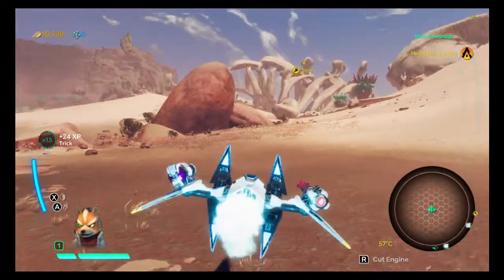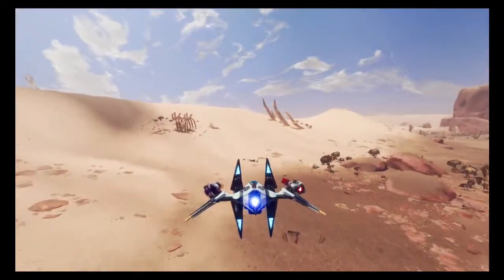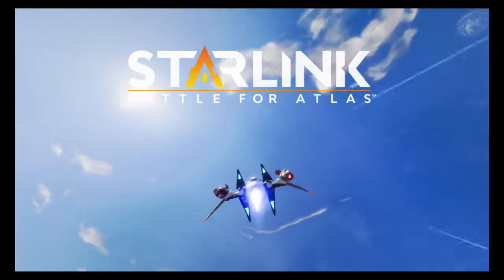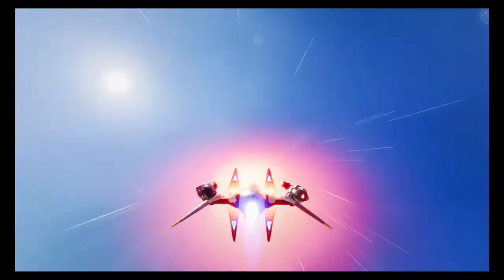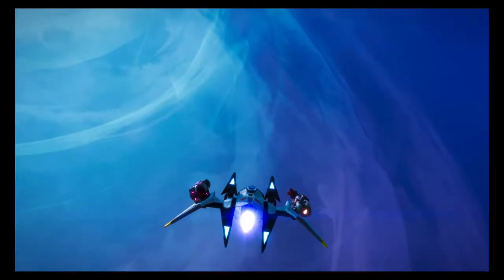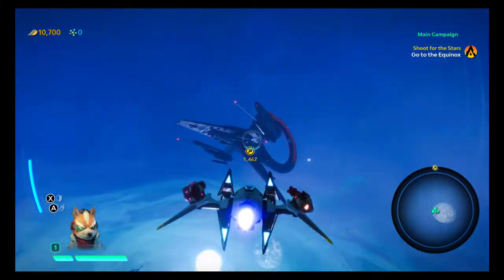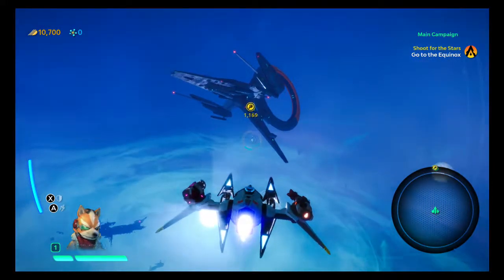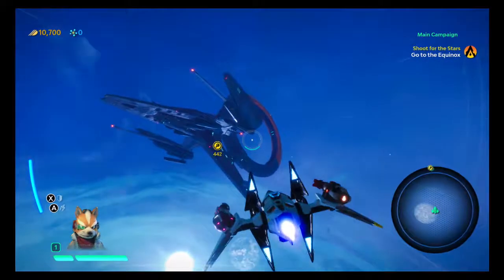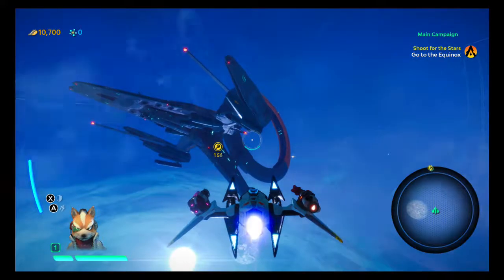Alright, get flying. Kind of hard to get used to — like going forward to fly. Usually in regular Star Fox this is on rails, just going forward and backward on the stick, going up and down.